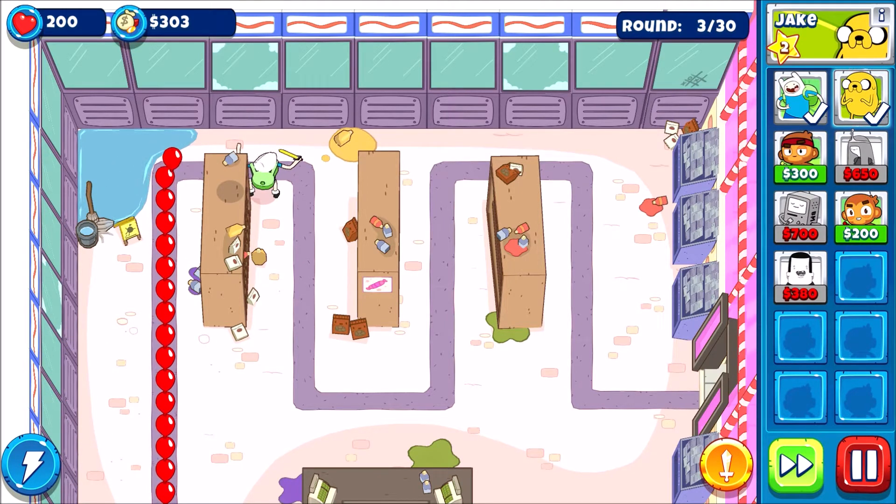I ended up deciding to place Finn on the right so I can place Princess Bubblegum on the left. I placed her in the corner this time.